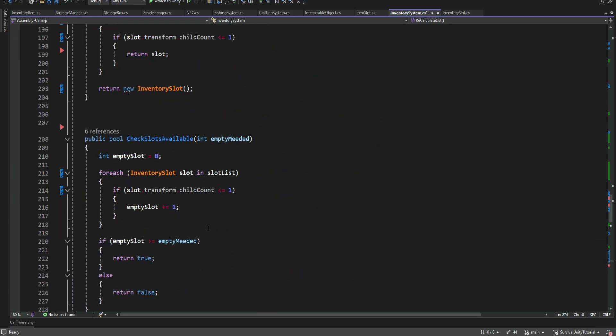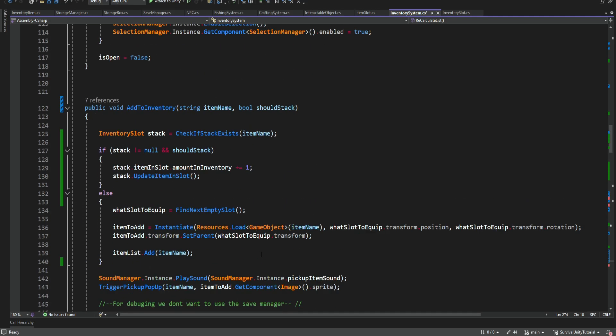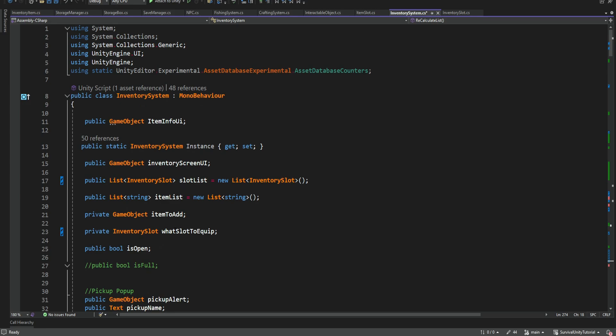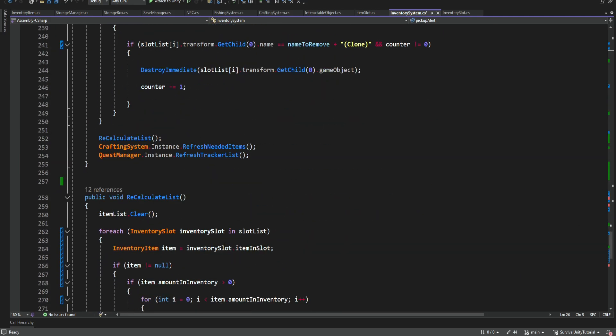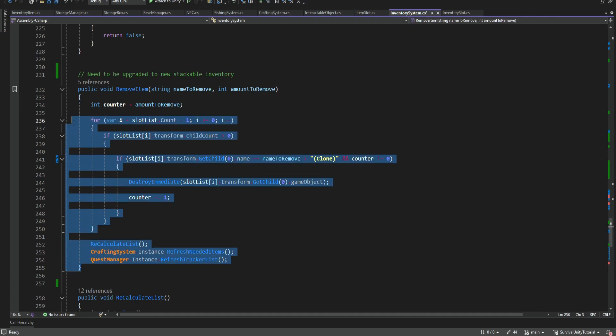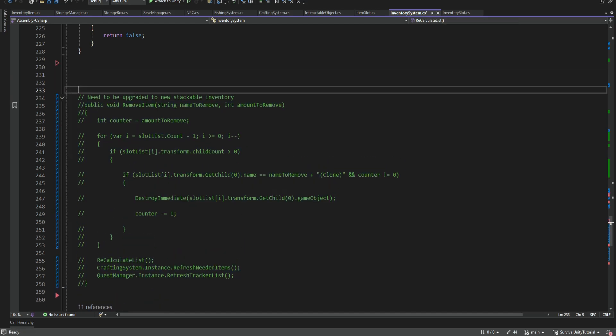Now that we covered all of these methods and we see there are no errors - we get red indicators but this is not an error, just an indication that there were changes made. The entire inventory system is now working with inventory slots instead of game objects, and this is a more correct way to work because we don't want to always get the component out of the game object. Now that all of this is done, we can go to our remove item method and comment it out with Ctrl+K, C until we create the new one.